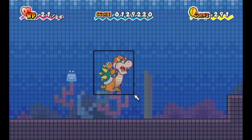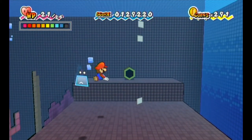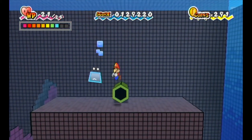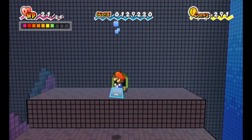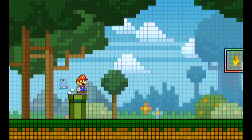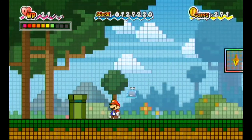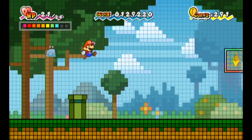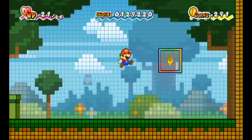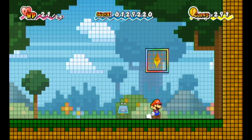You call that a boss fight? I mean, first of all it was pretty darn easy, and maybe that's why there are no points — they figured it's too easy. So nothing in here but the star block, which means it's time to end things off. Next time on Super Paper Mario we're going to move on to chapter 3-3. See ya then!